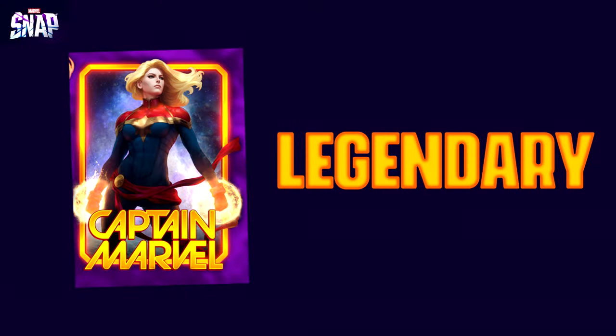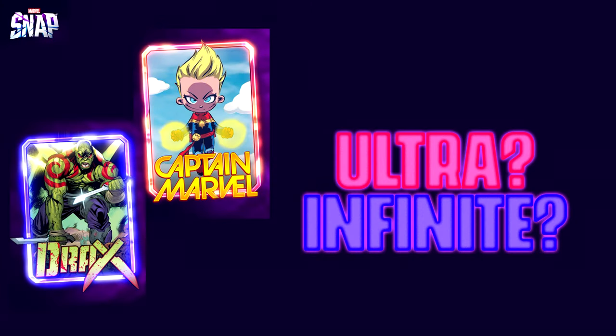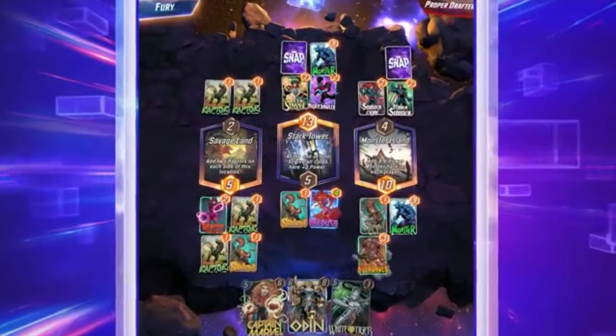When you progress from epic you move up to legendary, and with legendary the logo apparently becomes shiny. When you progress from legendary you go up to ultra, and then there's a level above ultra as well which is infinite or infinity. I don't know which color is which — there's a shimmery shiny red border and a shimmery shiny indigo border. When it goes ultra, that's when it gets an animated border, so it looks extra cool.